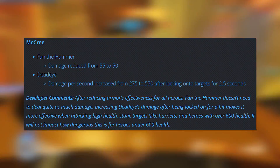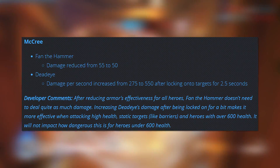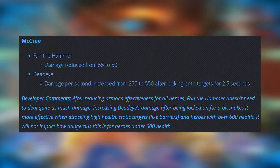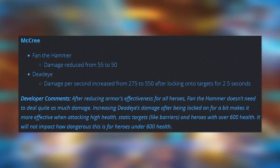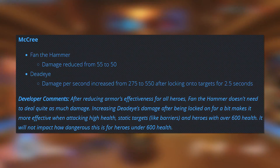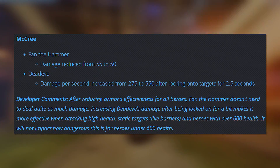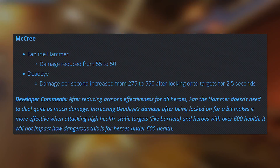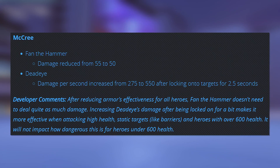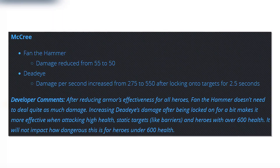McCree: Fan the Hammer damage reduced from 55 to 50, and Deadeye damage per second increased from 275 to 550 after locking onto targets for 2.5 seconds. The first change is pretty straightforward — they're just reducing the amount of damage Fan the Hammer does, which I suppose is good. It was kind of a controversial change they had made to Fan the Hammer a couple months ago, but ultimately I don't think it ever really played out as being that devastating. According to the developer comments, they pulled back the damage on Fan the Hammer as a response to the reduction in armor's effectiveness, which makes sense — it's a shift that has to do with the current meta.